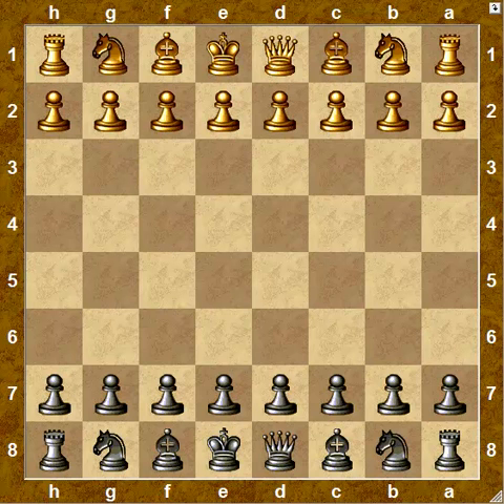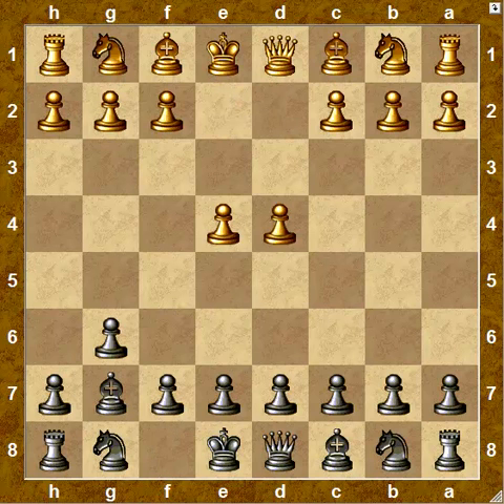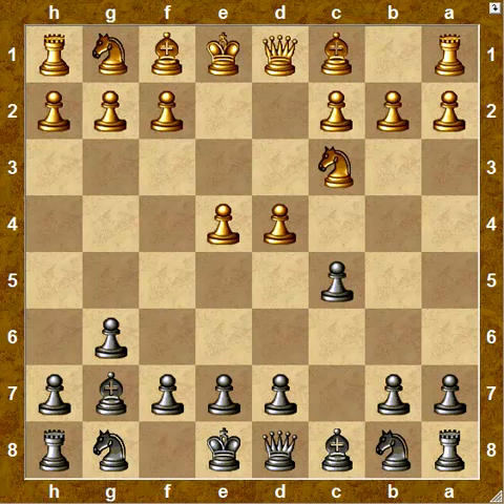This is the most critical variation that begins e4, g6, d4, bishop g7, knight c3, c5, where white captures on c5 — which is the generally recommended move.